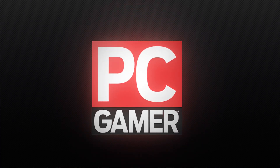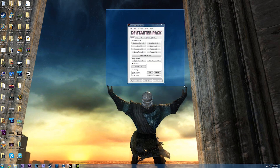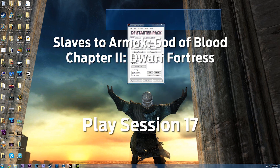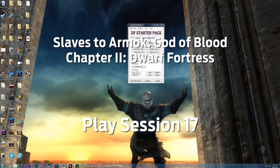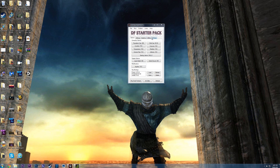Hey, this isn't Dwarf Fortress. No, this is the DF Starter Pack. It looks like you're pulling a classic Windows and just highlighting stuff — drawing boxes. I've been doing that for years. So this is the DF Starter Pack. It comes with a lot of different mods built into it; it basically simplifies all of the stuff that you would normally spend two hours setting up in-game. We actually showed this off when we started way back in the first episode — we used this to select a graphics pack.